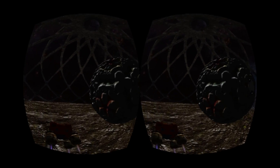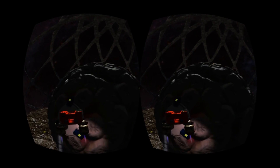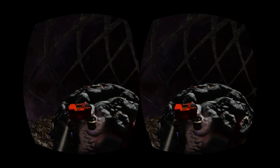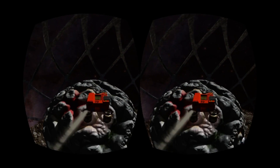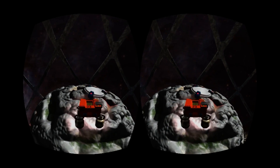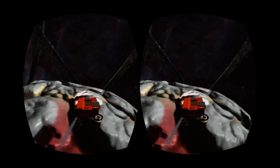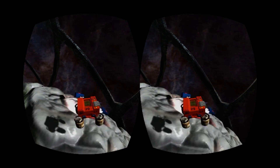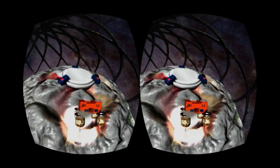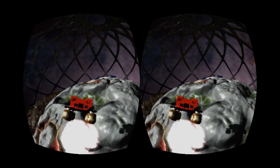Crashlander has 25 different stages to choose from which ramp up in difficulty as you proceed through them. The levels themselves are completely unique to each other and each time you proceed you can't be quite sure what is coming next. In one level, a giant boulder rolls around and all your landing pads are placed in various spots on the boulder. You have to nudge the boulder so you can get access to the correct pad, and this can be a difficult task but very rewarding once you get it right.